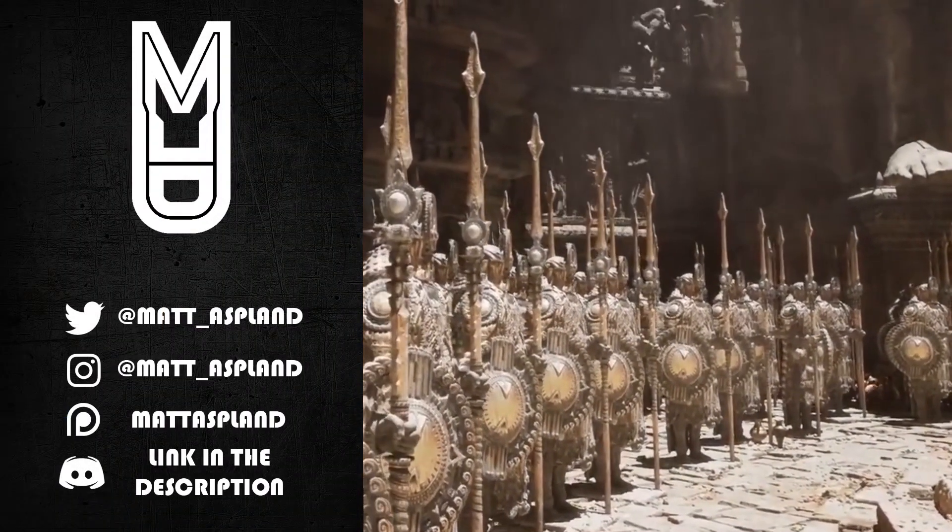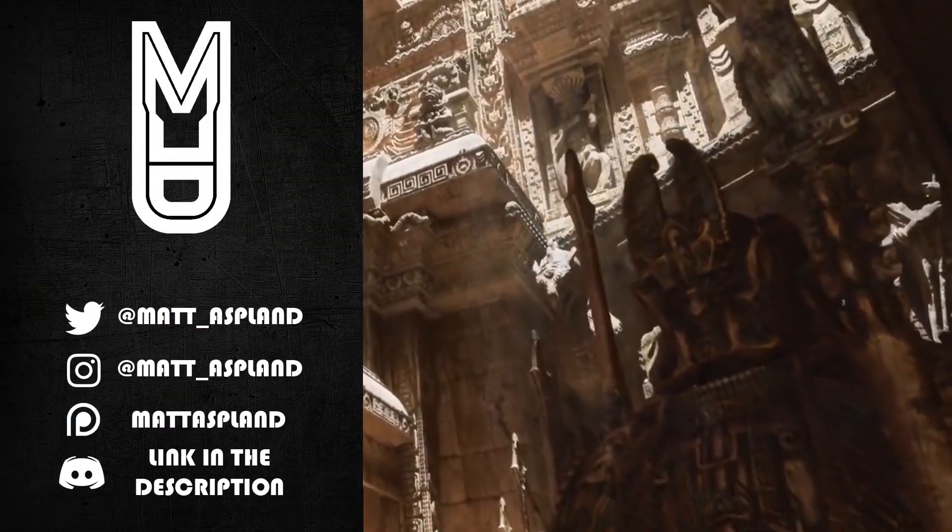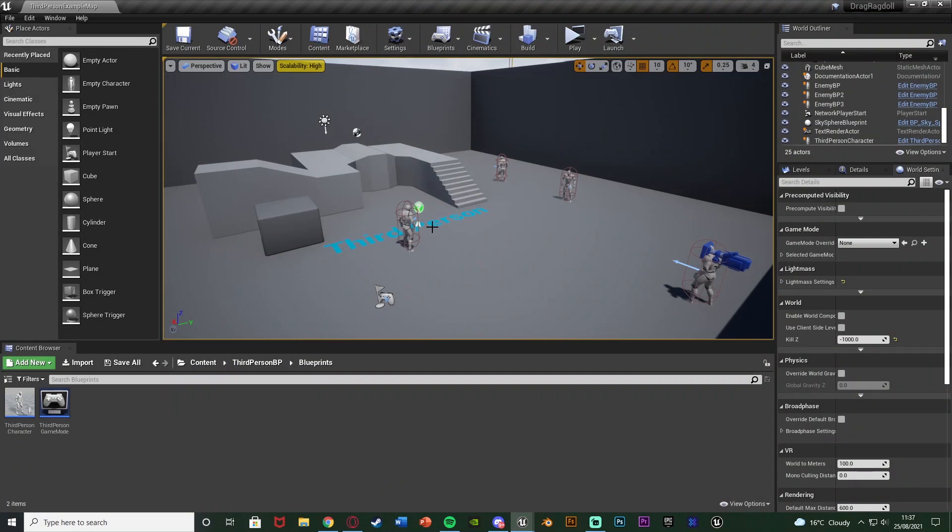Hey guys and welcome back to another Unreal Engine tutorial. In today's video I'm going to be showing you how to set up where you can pick up and drag ragdoll bodies. As you can see we have three different AIs here. We're going to be able to pick them up and drag them while they're in ragdoll. So let me hit play and show you what I'm going to make today.